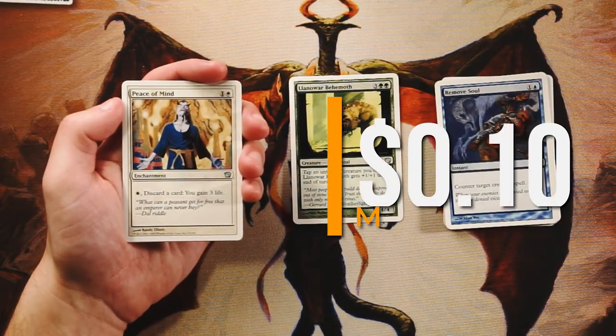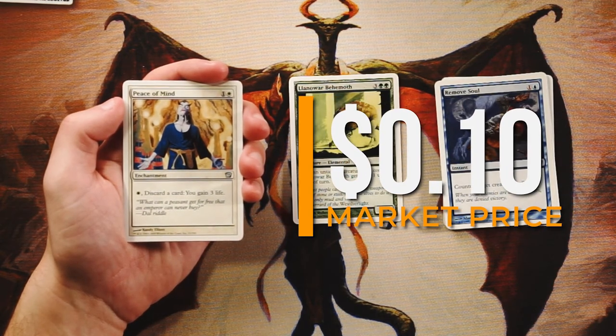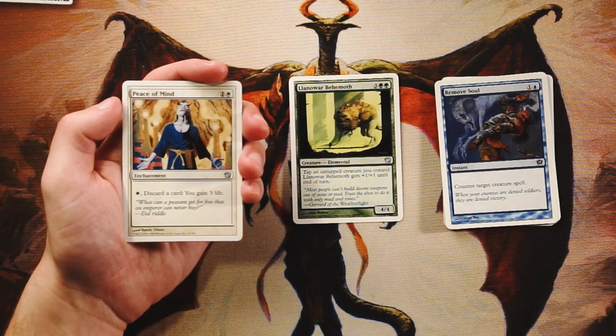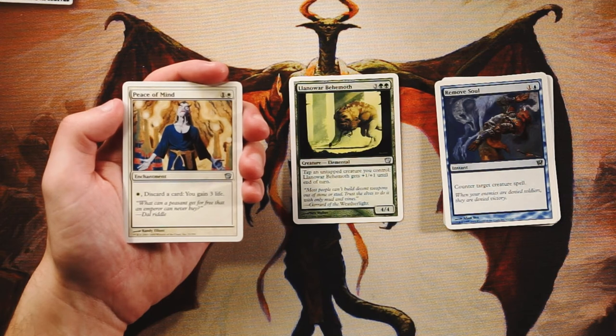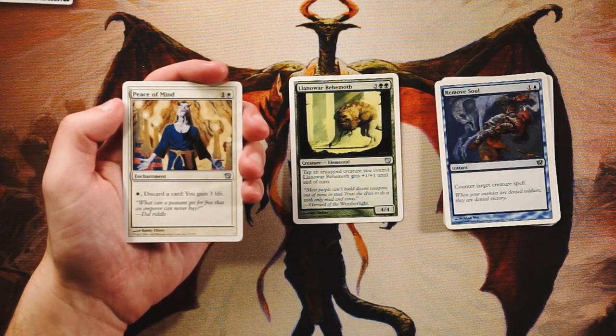Peace of Mind — enchantment for one and a white. You can pay a white and discard a card to gain three life. This isn't a very exciting card. Discarding a card could be useful if you're reanimating, but I don't think that's happening here. Maybe you'd bring it in against a mono-red deck for a bit of longevity, but otherwise I don't really see a utility for it.